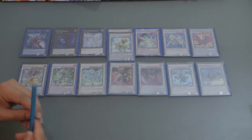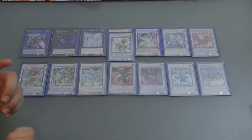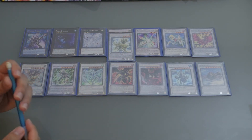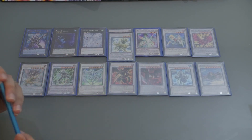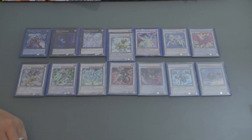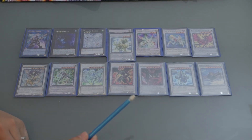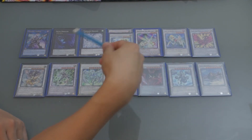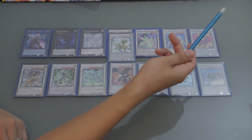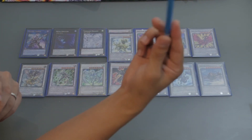One copy of Catastor — super important because I run Dogoran. By using Dogoran I can get rid of my opponent's card, but I need to get rid of Dogoran as soon as possible. This deck can easily Synchro Summon level 5, and Catastor is perfectly suited for getting rid of Dogoran. One copy of Black Rose Moonlight Dragon — this deck can't easily Synchro Summon level 7, but this card can return Dogoran to my hand so I can use the effect again. It's pretty strong, though I'm thinking of removing it.